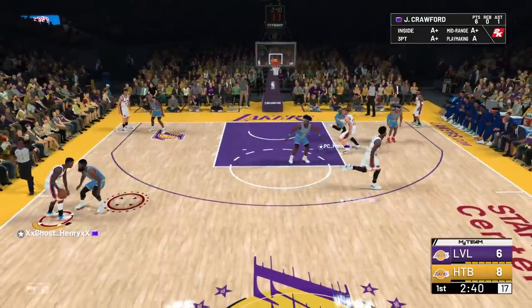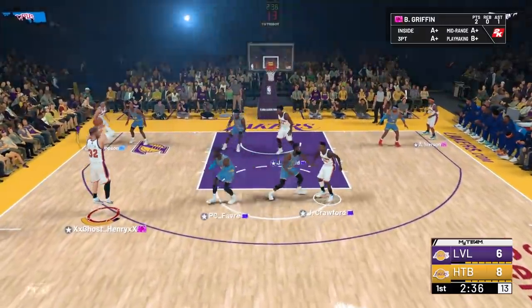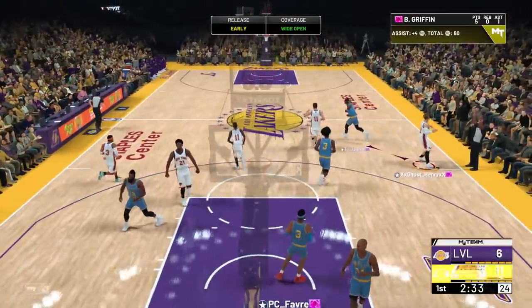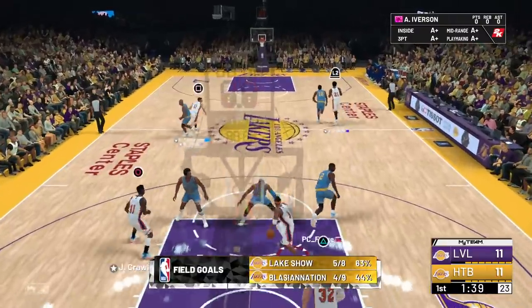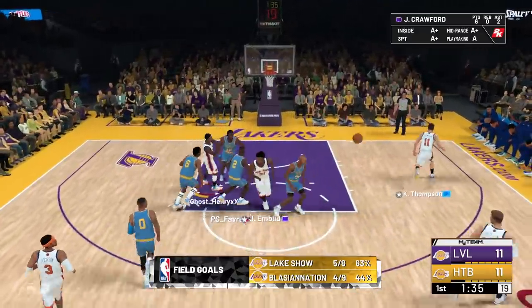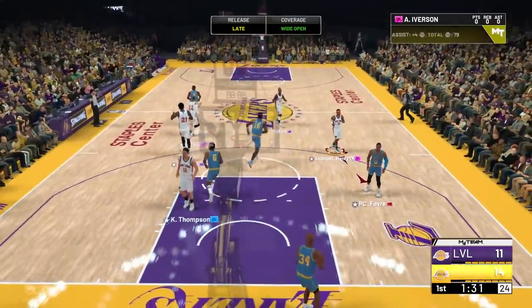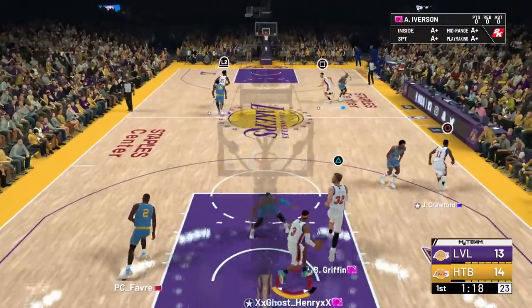Quick pick and fade here — cross up, going behind the screen, going out to my boy Blake for an easy assist. You've got to start playing some normal defense. Let's go to Iverson, straight to Crawford — take it all the way. I see Blake out there from deep. I don't know why you're off-balling so much, I'm going to just keep passing the ball. Straight to Iverson, going to Crawford.